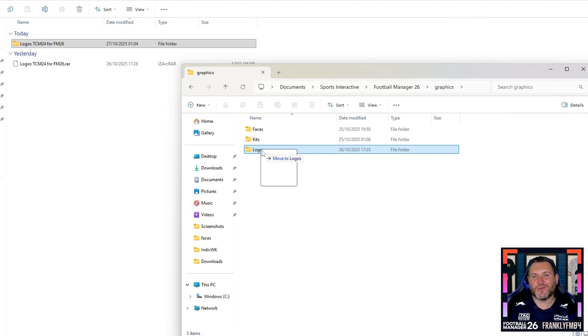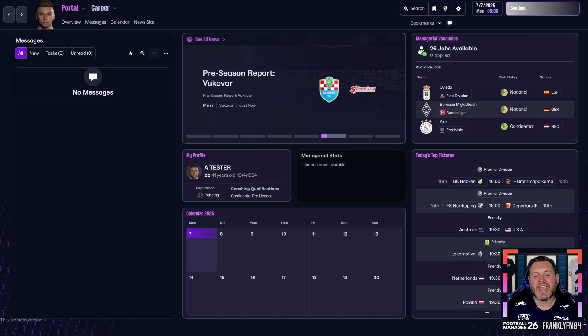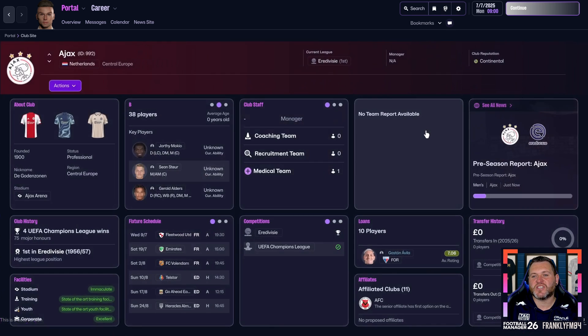Once that's done, we'll jump into the game to see what the logos look like in FM26. I've now loaded up Football Manager 26. At this point, it's important to say that if you are doing this process with the game open, you need to close the game down fully for these changes to take effect — slightly different from FM24, you need to close the game and reopen it. Once you've done that and you're back on the portal screen, let's take a look at some of these logos.